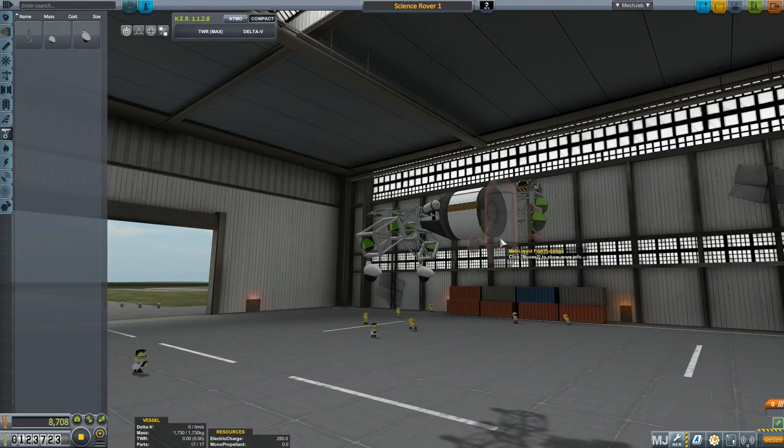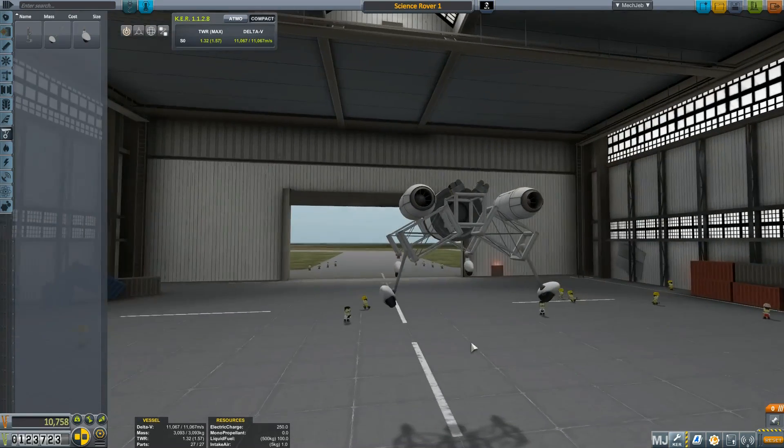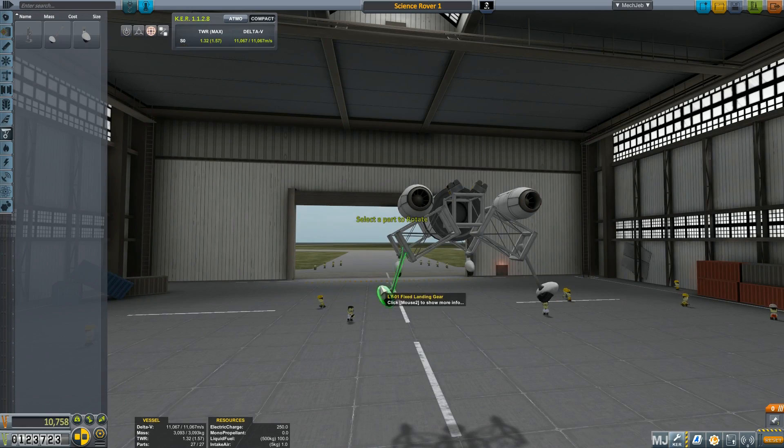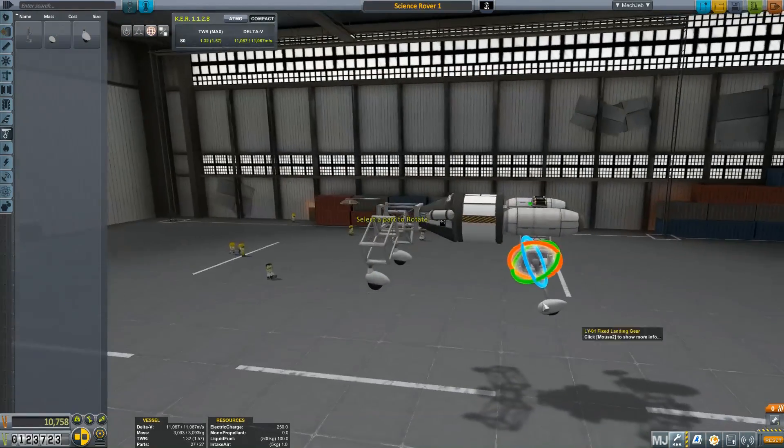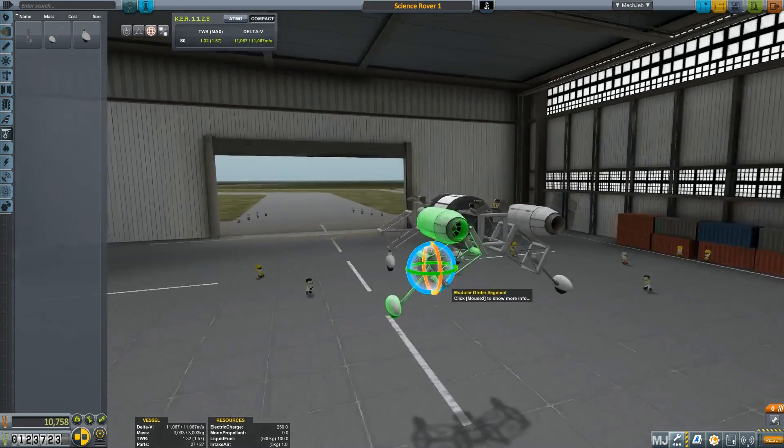Once you get the right amount of science, you go in and upgrade your research and development station and get the first aviation upgrade, which allows you to get landing gear like what you see here, and also the small airplane engines.